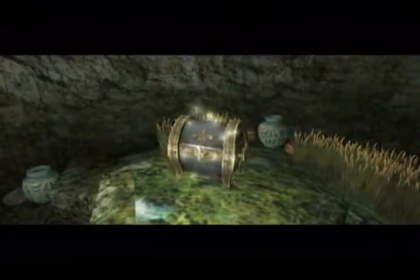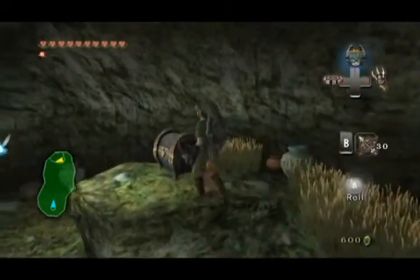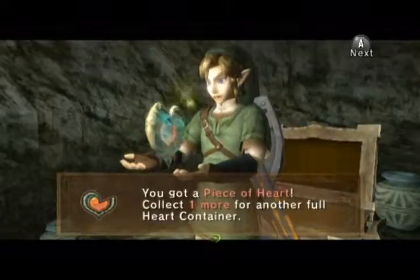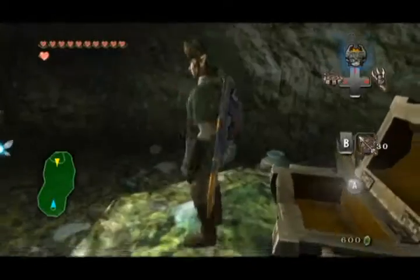There we go — piece number one for this video. Wait, two. What the hell am I talking about? There's some other stuff here as well. There's another lantern cave coming up — get ready for that, because you know you love it. As usual, bomb arrows are the key with these enemies. We'll have another one of those holes where we have to kill some enemies to get an item, which is becoming standard now.